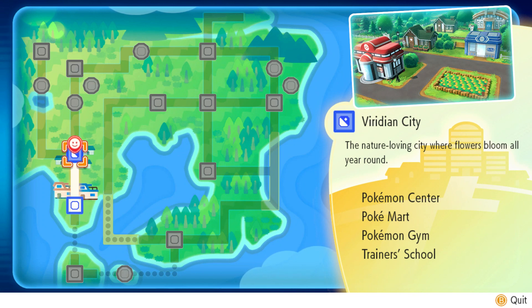We're in Viridian City now, and we're going to try to battle Brock in this episode — if not probably in the next one or two. This NPC is saying that if your Pokemon's speed stat is higher than the opponent's speed stat, you'll be able to attack first.